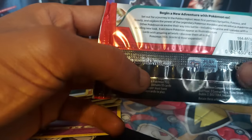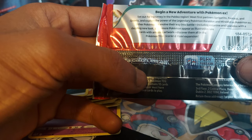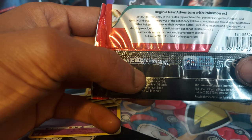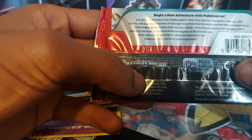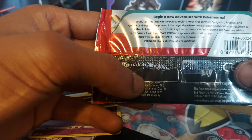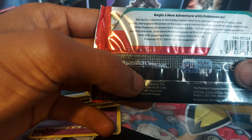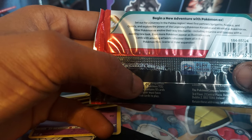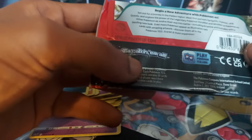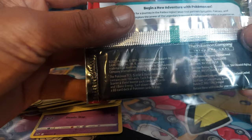I've kept hold of it for a little while, so I hope there's something decent inside of this one. As it says on the back here: begin a new adventure with Pokemon EX, set out for a journey in the Paldea region, meet first partners Sprigatito, Fuecoco, and Quaxley. Explore the power of the legendary Pokemon Koraidon and Miraidon as Pokemon EX. Other Pokemon EX evolved their way into battle, including Arcanine and Gyarados with a dazzling new look.